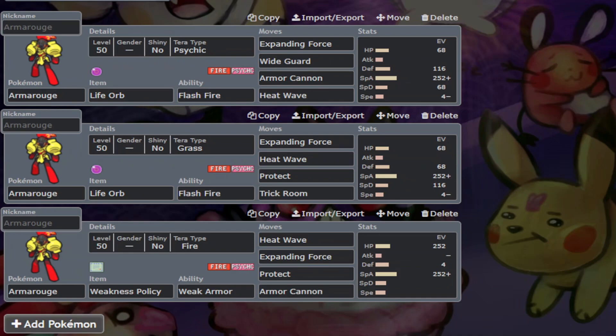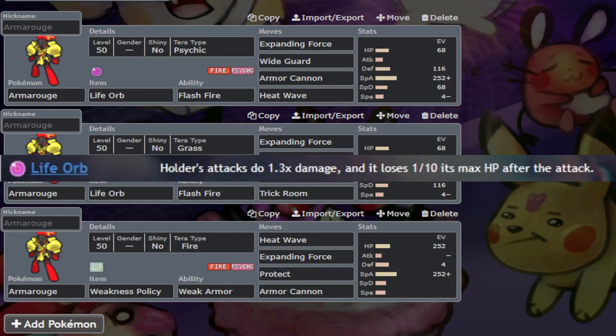With the addition of Trick Room Ndidi, this Armourouge set became much stronger since it didn't have to use Trick Room itself anymore. This type of Armourouge typically uses the Life Orb item for big damage output and the ability to switch moves.